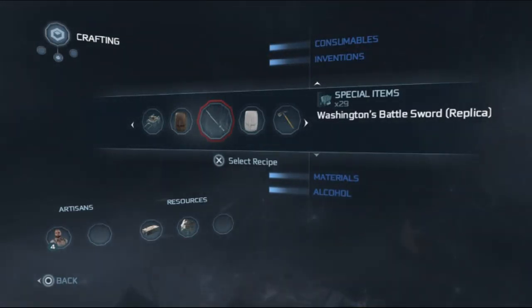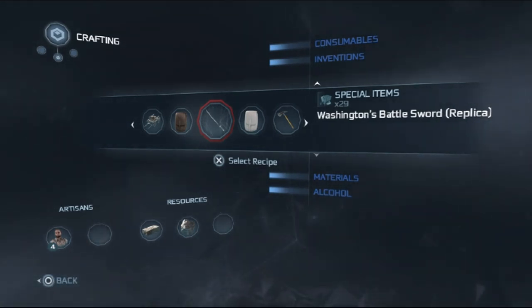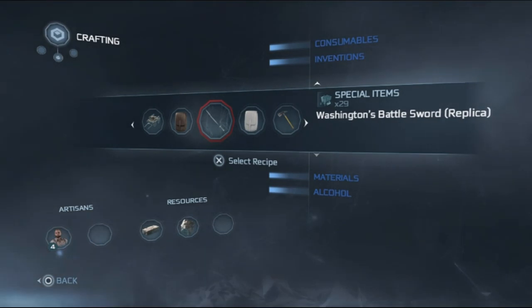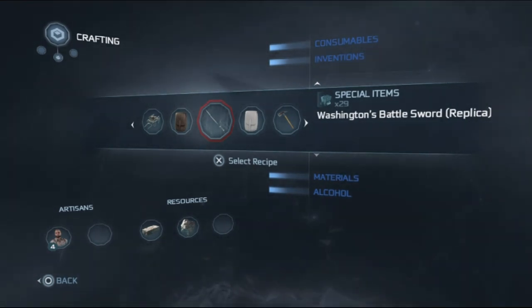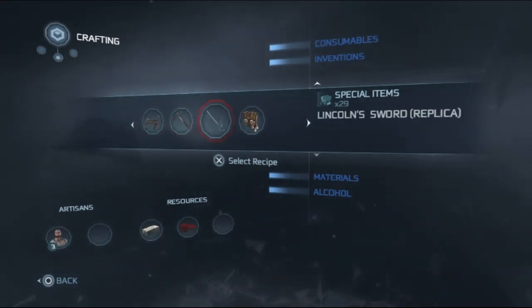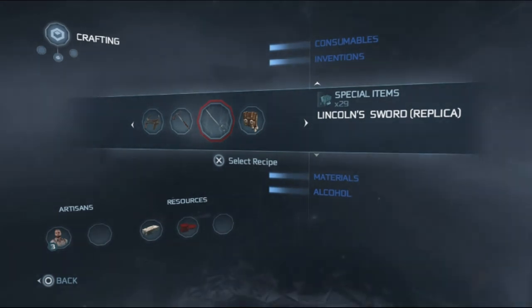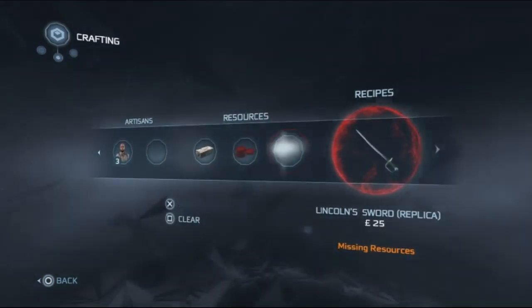What is going on everybody! In this video I'm going to show you how to craft the Lincoln Sword. I also crafted the Washington Sword in another video — you can see the link to that in this video. I'm going to use the Lincoln Sword in action so you can see how it works, and you can compare it to the Washington Sword by seeing my other video. To craft it, you select it and see that you need a die.